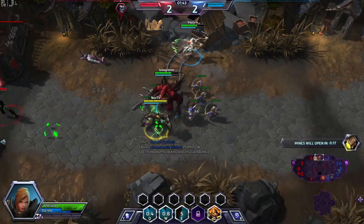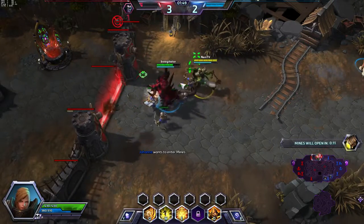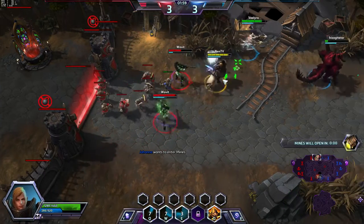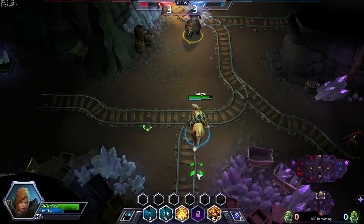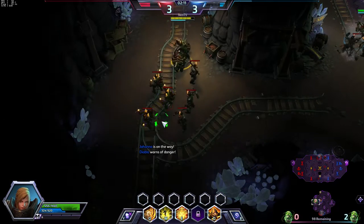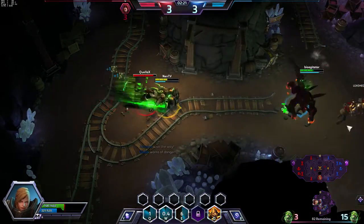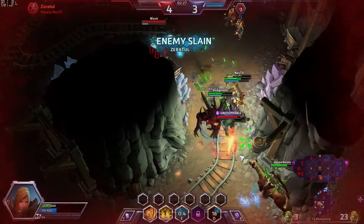We killed the enemy Illidan, which is nice. I'm gonna ping that I want to enter top. Let's see if anyone from the enemy team is there. How did I miss you a moment ago? Let's grip you back — I gripped her too long, I gripped her copy. This is where the Condemned talent is really nice. I can see a stealth hero coming, so let's kill their stealth hero instead.